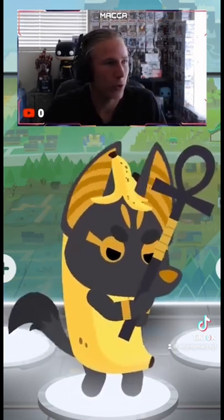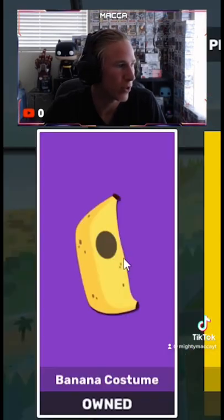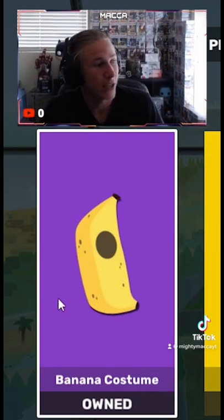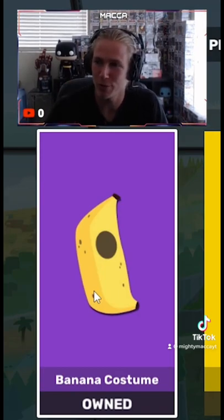First things first, you want to go straight to the shop, all the way to Carl's Cart, and look at that — the banana costume. It is out for 7 days, so guys, as of this video is making, it is out for 7 days. Get it, and you can get your banana suit in game and be one of us banana bros.